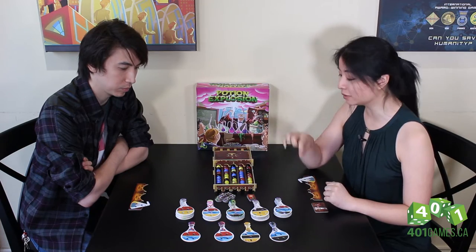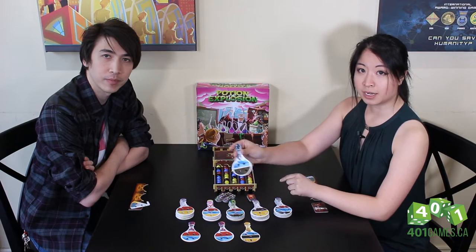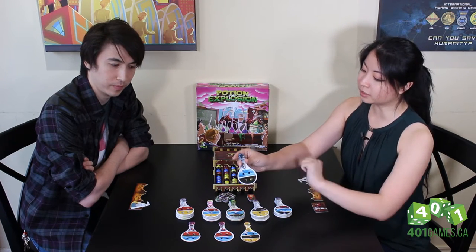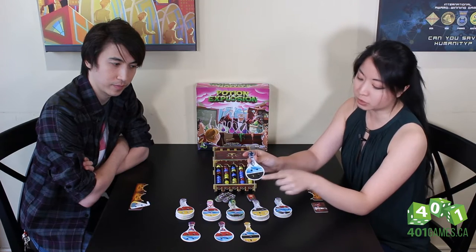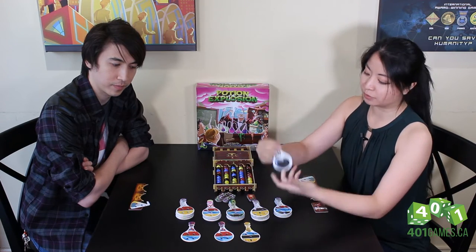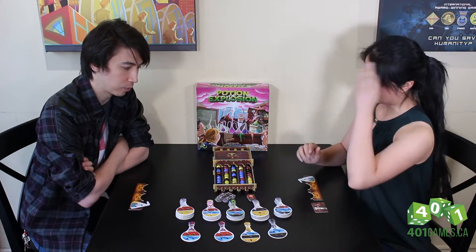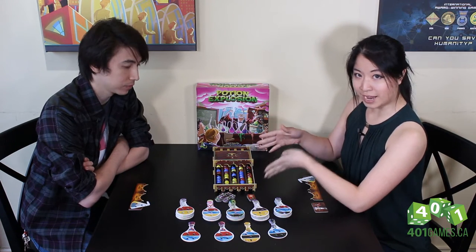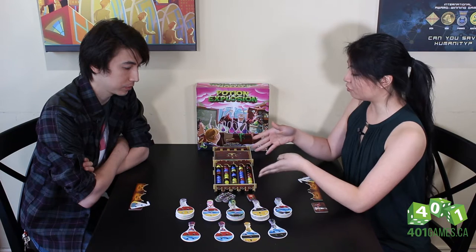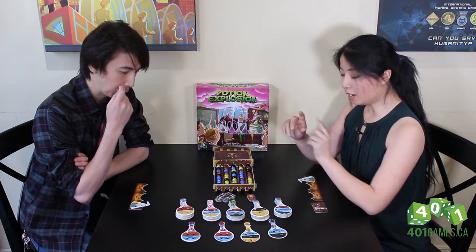How Potion Explosion works is we are causing chain reactions using marbles to gain marbles to finish various potions. As you can see, these potions have different colors and different slots. For example, this one needs two blue marbles and two black marbles to complete. Once you complete a potion, you score it and you can even use it to do some cool stuff.